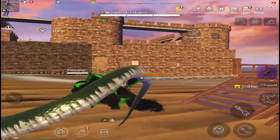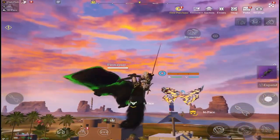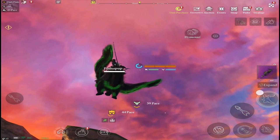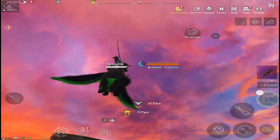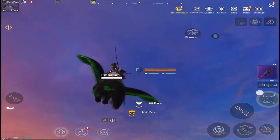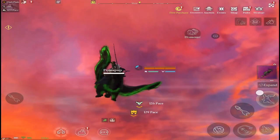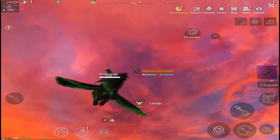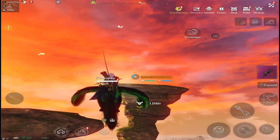Once we have the grapple hook ready, we'll head up to space. The quickest way is to pick your fastest pet and start flying. Keep an eye on their stamina bar — it will empty, and when it does, just let them hover to regain it. If you run it out they will start to fall, so just click the fly button again and they will hover and regain their stamina.